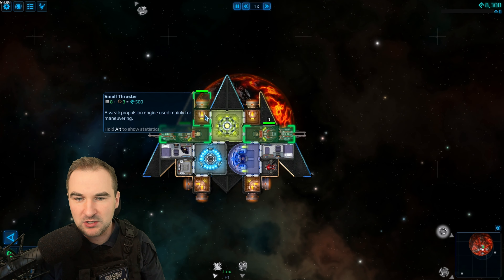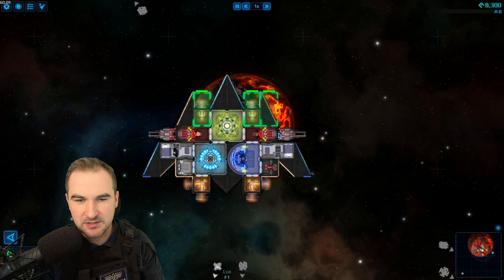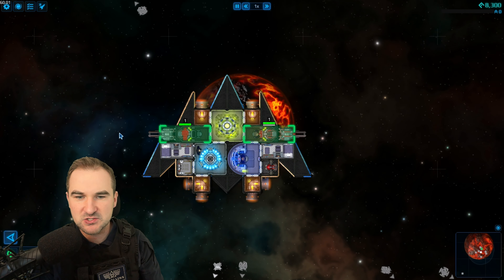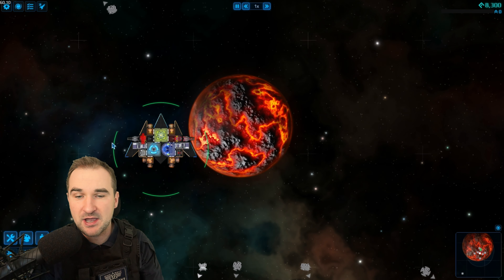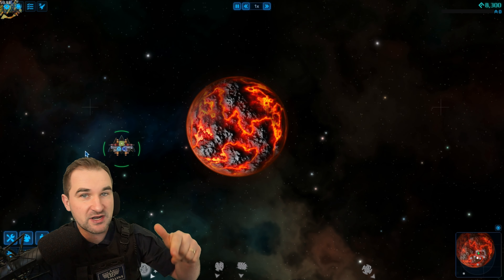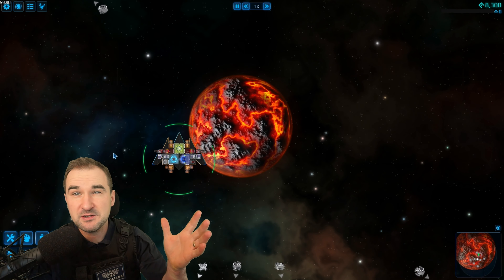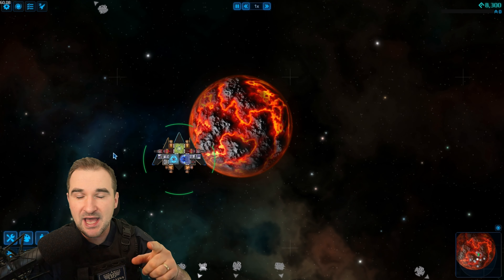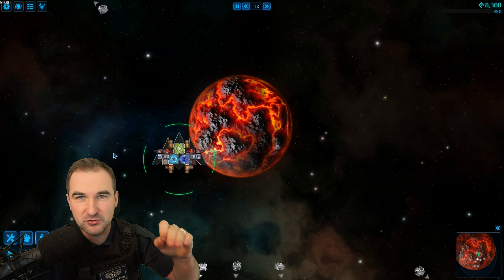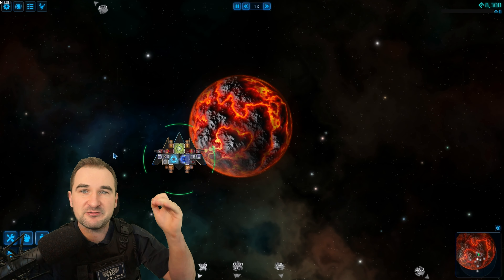...have the combat difficulty and the economy difficulty to choose from — you can also go into advanced options and reveal all question marks, or simply get more credits and stuff for missions. Galaxy size is not choosable right now, but crew fame ratio is choosable.